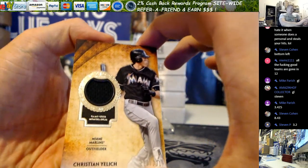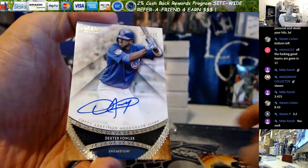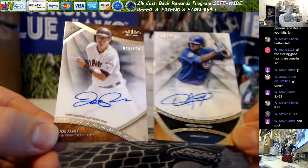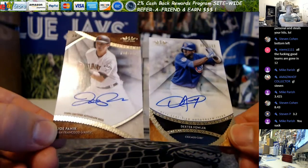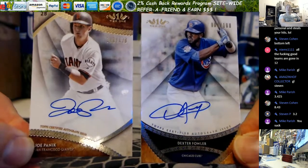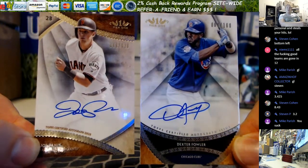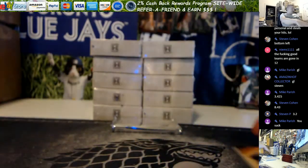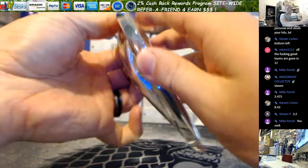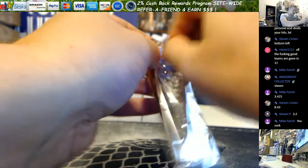Three point two, three, four, five - throw out the high and the low so I get a three point four. Yelich for the fish, 331. Dexter Fowler SP out of 100, cubby's card, and Joe Panic SP out of 120. We had a case just like this last week, Stevie - that was all short prints. It was pretty - two short prints to start: Panic and Fowler, and a Yelich relic.